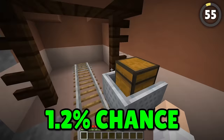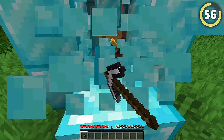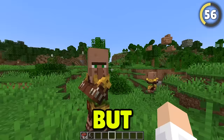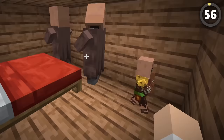In the Mesa biome, the chance goes up to 1.2%. Villagers are an extremely common mob, but there's actually a secret villager you can't find walking around naturally — the jungle villager. At one point, jungle villagers were going to be added to Minecraft, but Mojang decided not to implement them. But they still kept this colorful guy in the game. All you have to do is take two villagers to a jungle biome, breed them, and bam — you get yourself a one-of-a-kind jungle villager.